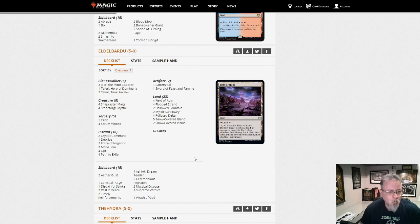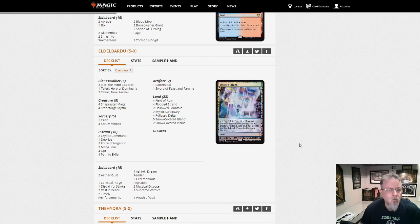Edelbardu with Blue-White Stoneblade. Jace, a couple of Teferis, your control stuff, and your Stoneforge-Batterskull finish.